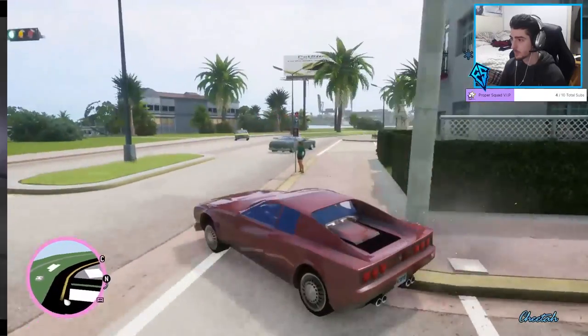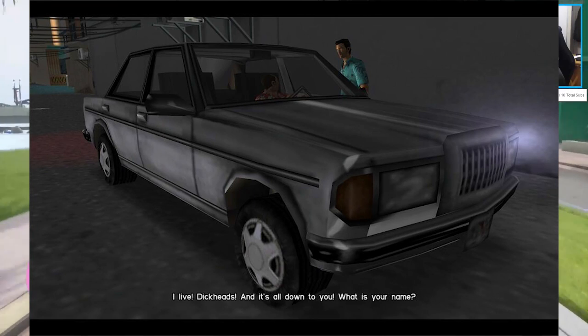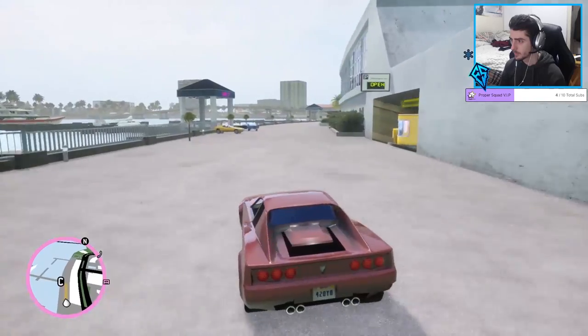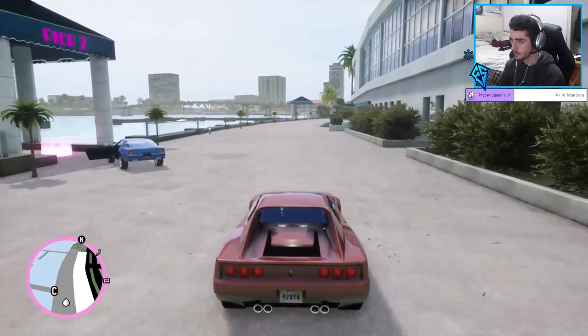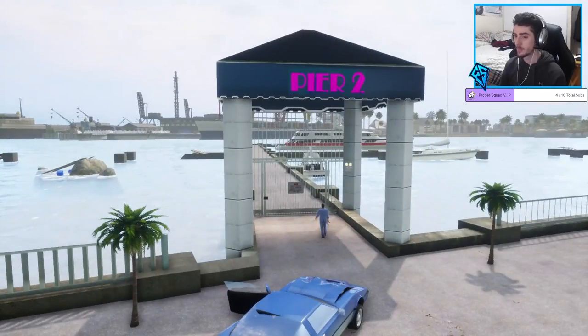In today's video, we will be keeping Diaz's Bulletproof, Fireproof, Explosion Proof, and Damage Proof Admiral — that's right, it's everything proof — from the mission Guardian Angels. This vehicle has all the traits you'd want in a GTA vehicle, and you can get it so early on that it might as well be your go-to mission vehicle. Let's get right into it.